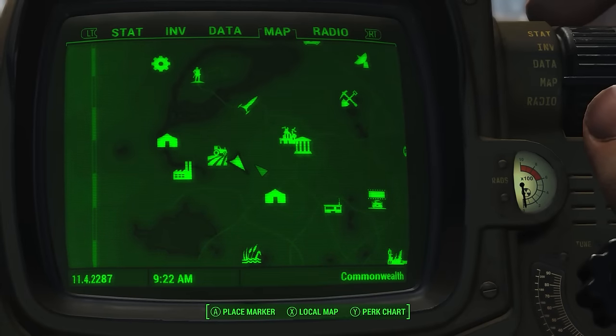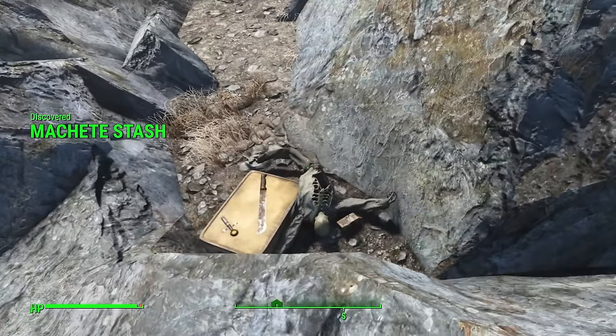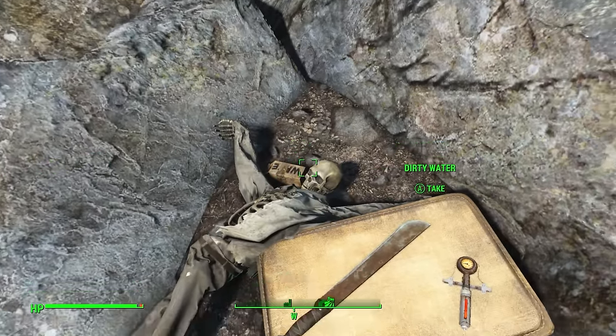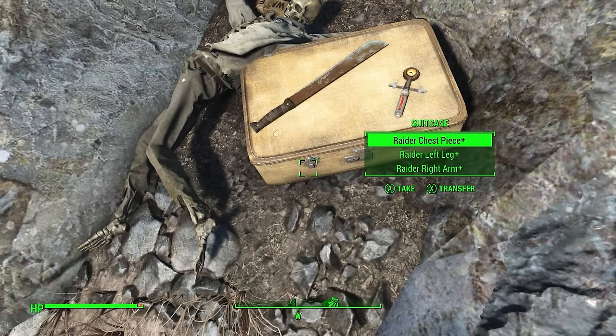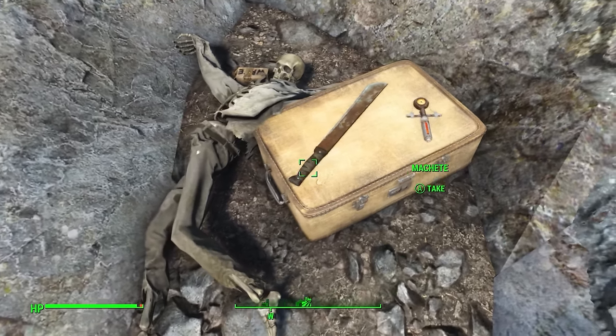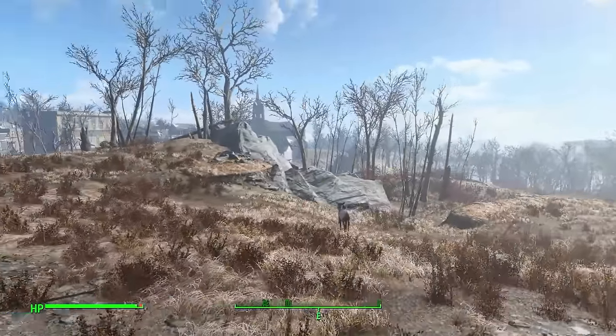East of Abernathy Farm there's a little rocky outcrop — what I like to call the Machete Stash. You can find this fellow with some dirty water, a stimpack, a suitcase full of raider gear — perhaps he was about to join or fleeing — and of course a very trusty machete. Not a bad find early on, that's for sure.